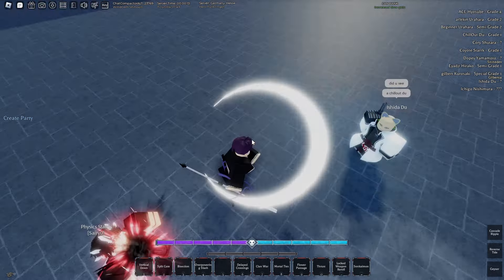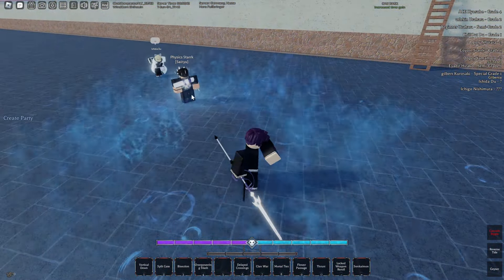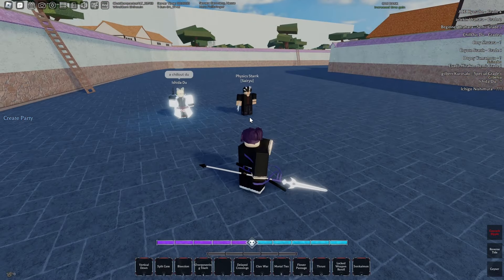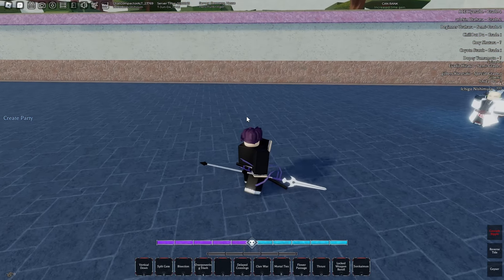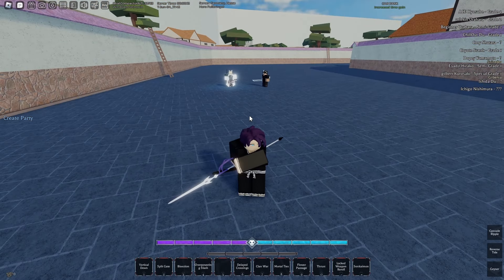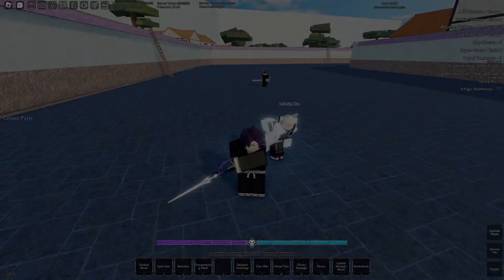A basic combo is: do the crit, then go into cascade ripple. Since they're a little stunned and you're basically behind them, if you have close-up moves like onslaught or berserk you're gonna be forcing the pressure. With the low cooldown it's actually really good. So we're just gonna hop into ranked and see how I do with this — make sure to sub and like the video.